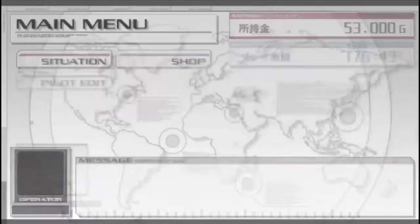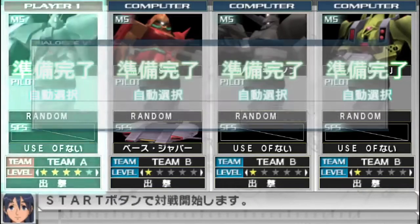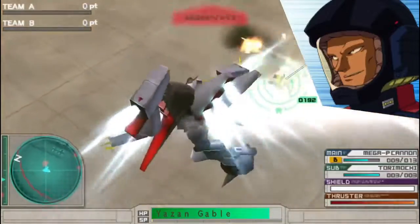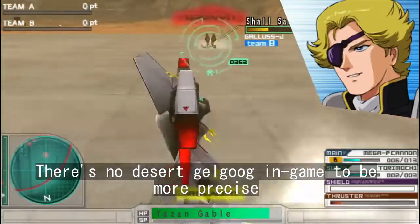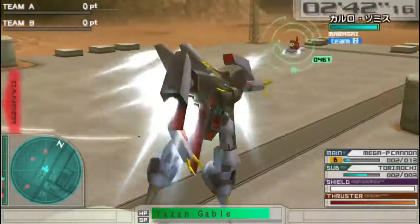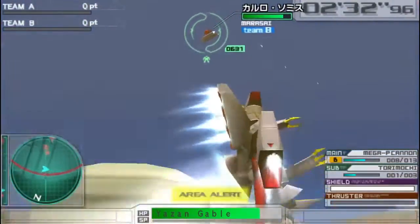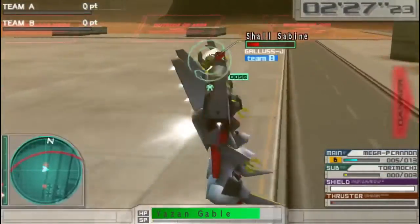Now onto the second one — I'm going through the menu. This is gonna be the part when they got into the city. Even though I don't have a desert Gelgug, we're going with the Gelgug Cannon, the Gallus J, and the Mara's Eye on a base jabber. Unfortunately this game doesn't have stuff from Unicorn, as you might have noticed — the Bjaland is from Zeta — but I've tried my best to recreate it.